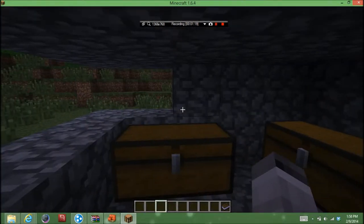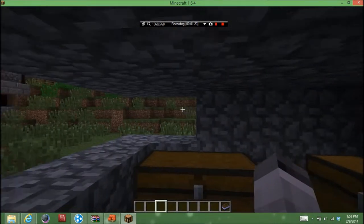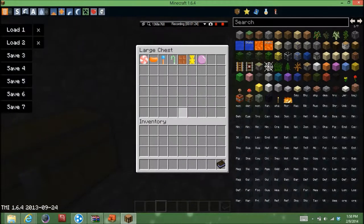In this chest over here we have some of the candies. We have peppermint candy, jelly tummy, lollipops, candy canes, hershey's cheese - which is kind of hilarious - gummy bear, and gumball.